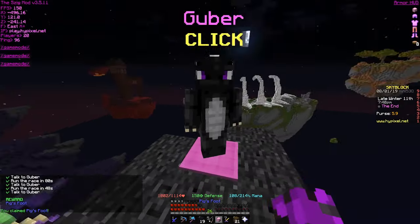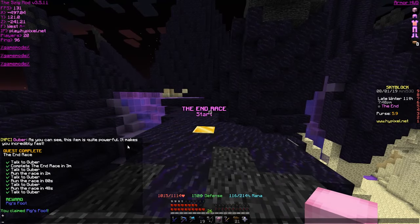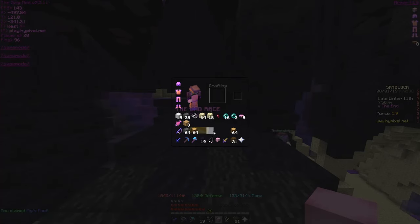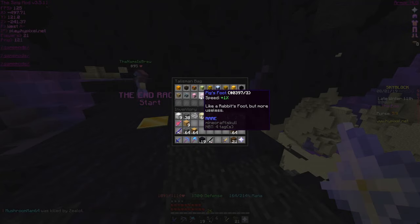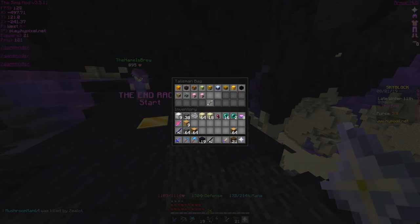I just got another Pig's Foot — what? This item is quite powerful, makes you incredibly fast. I already have one of these — wait, I got two of them? Is that a glitch?